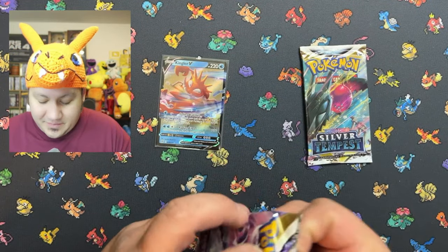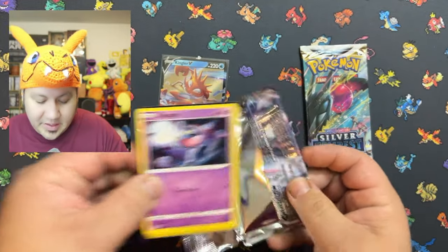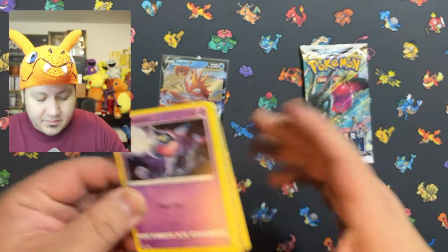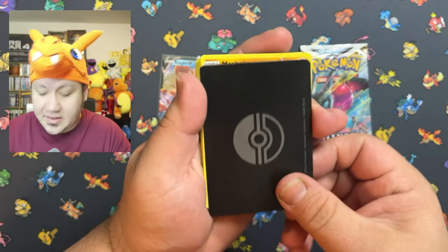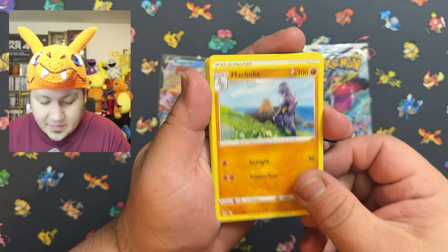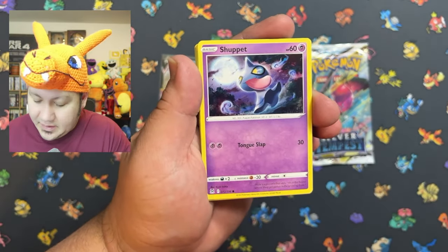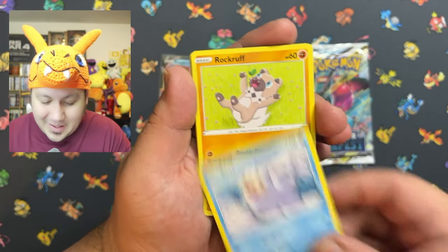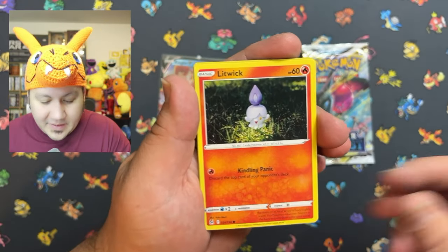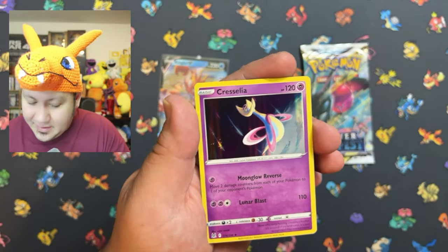Lost Origin — you're gonna be the lucky pack. Let's see what we got. We got a Machoke. Getting a little quiet as we're getting close to the last pack. We also got a Seel, a Brock's Grit, and a Litwick. Nothing in that one either.